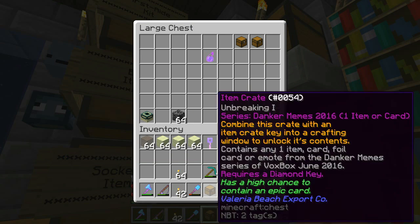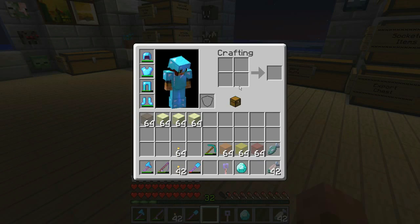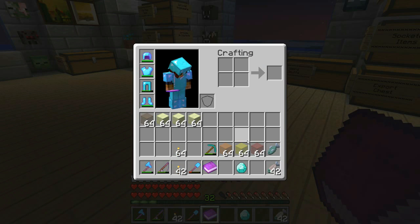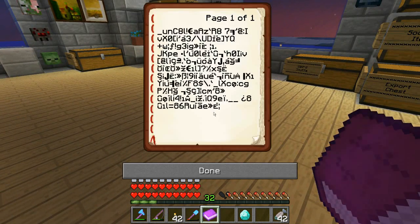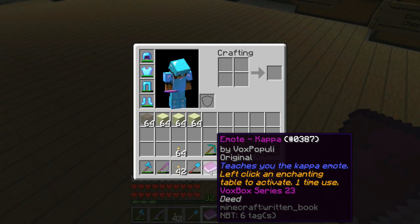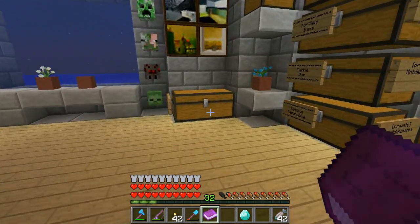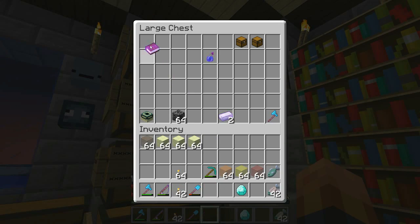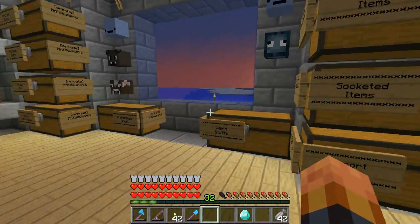This needs a diamond key, so we're going to use the diamond key on this one right here. There we go! What did I get? Woohoo — what is this? It teaches you the Kappa emote. Left-click an enchanting table to activate, one-time use. Not a clue what that is, but we got one. So we'll put it here in our epic items — sit there and rest.